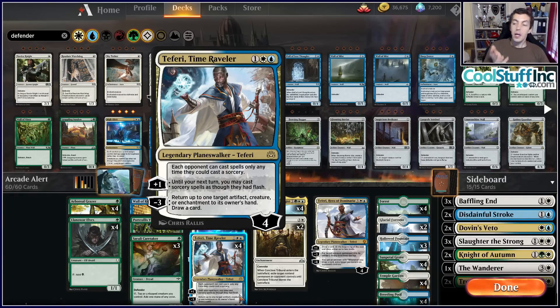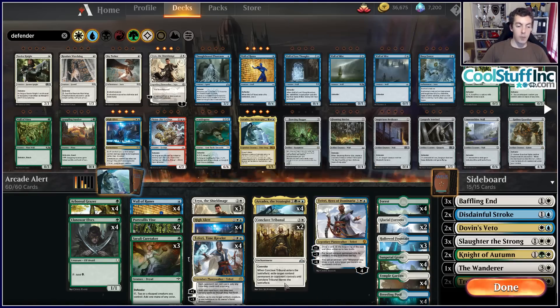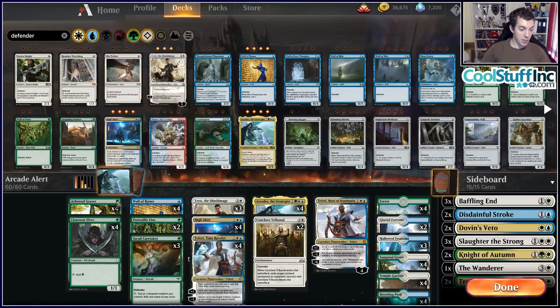Your walls help to defend Teferi and he helps to buy time to set your engine up. We can cast him on turn two — Teferi is just a perfect card for this deck. We're also playing one copy of Big Teferi. We have eight mana accelerators so casting Teferi on turn three is very possible. Teferi is just a split card — removal spell and card draw engine. Conclave Tribunal is just one of the better removal spells we can play. We're playing 17 one-drops and Tribunal's pretty good here with Convoke.